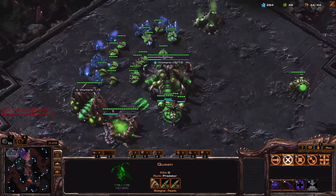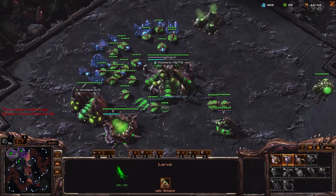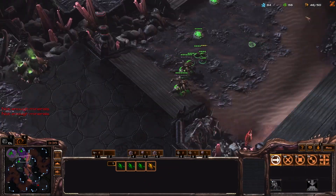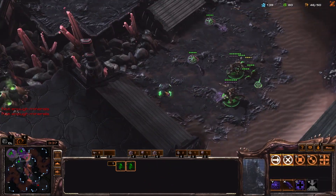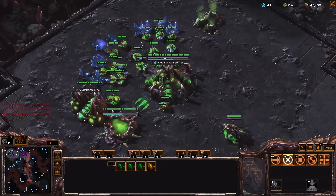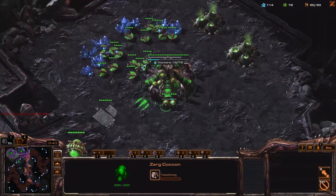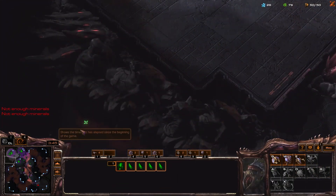It's six drones overall, but three extra ones, because three of them mined a little earlier. Either way, not the end of the world, a supply block like this. Then this supply block at 44 is on purpose. We go double Overlord, and now we just make all our Queens. We're lacking money a little bit to start all our Queens. Just based off the Hellion timing alone, I already know this is a 2cc opener.